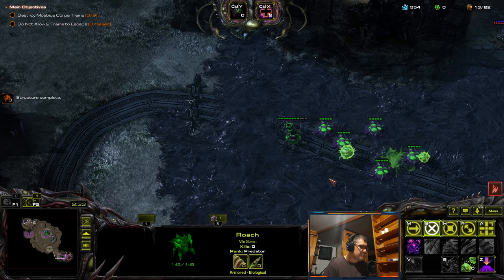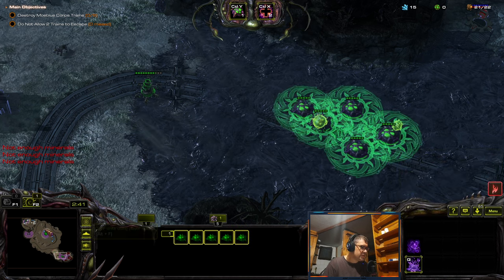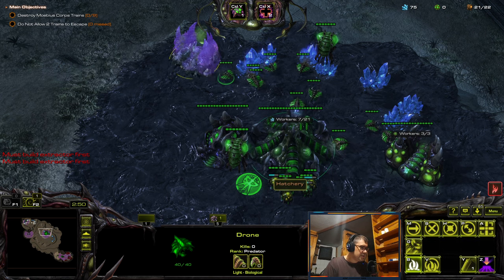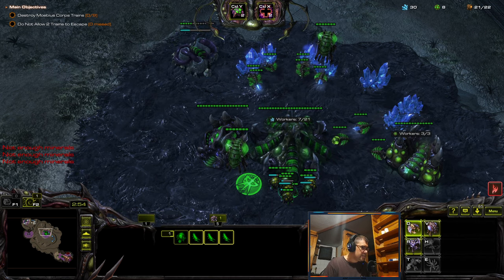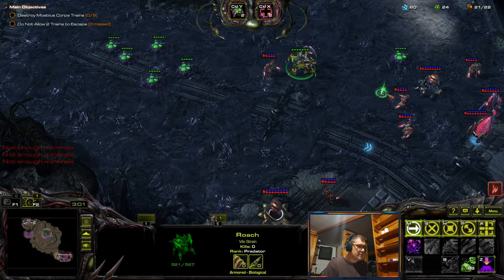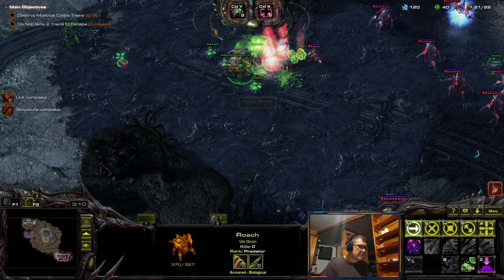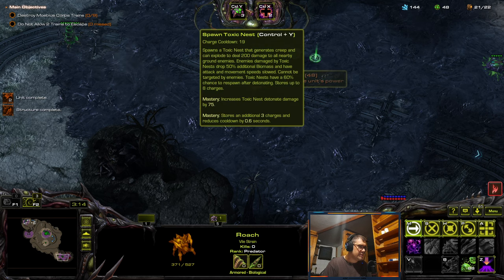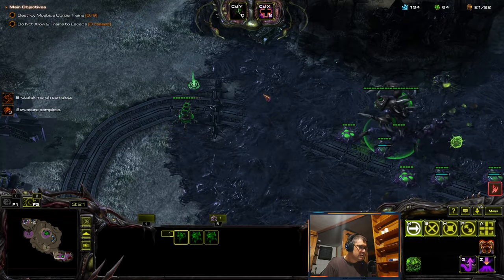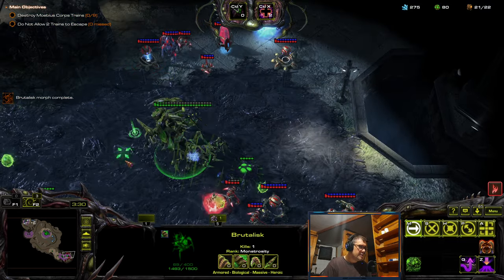There we go. Where is the roach? Park there. Let's get two more roaches, more drones. I'm gonna saturate this gas — I'll need a lot of gas later. Let's even take this one. We have a brutalisk — oh, not yet. This toxic nest is for vision then. I should definitely have a brutalisk. More toxic nests, let's get these guys over there.